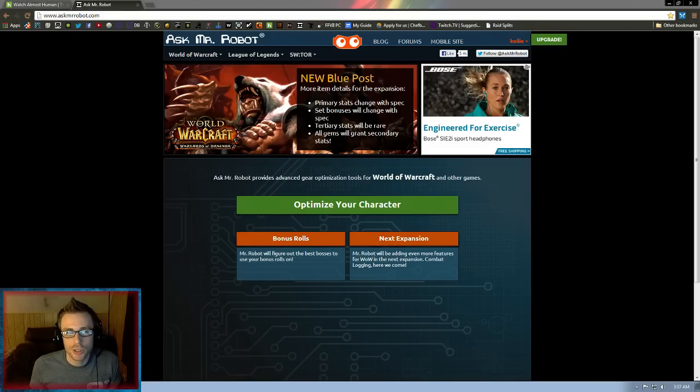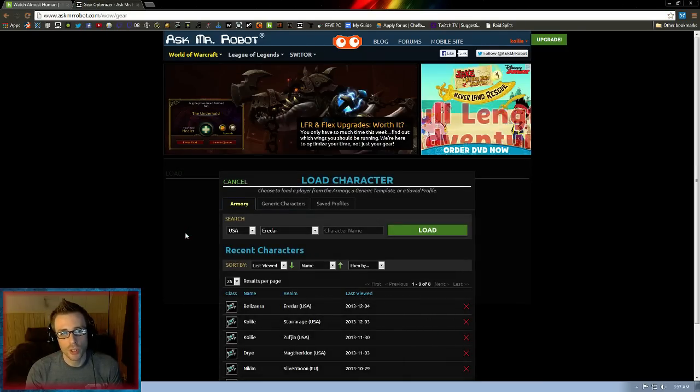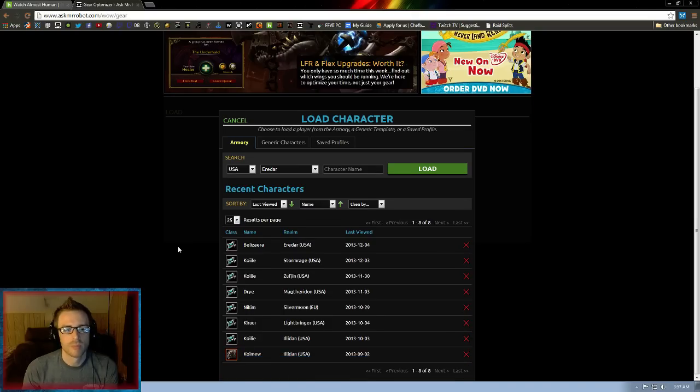Which can become quite complicated these days with all the various challenges — there's lots of stats going on. Nowadays, casters are using expertise gems et cetera. So basically, you're going to come to AskMrRobot and load this page here. I recommend making a profile — that way it saves your characters and makes it easier the next time you come. All you really need to do is click the green button, optimize your character, and it brings you to the load screen where you can load up a character.